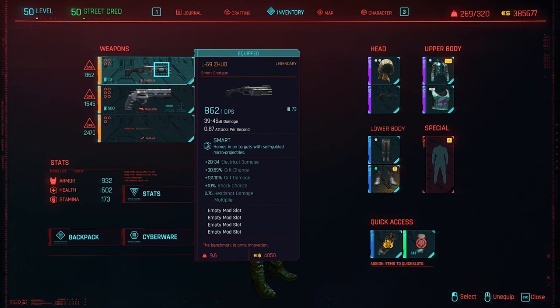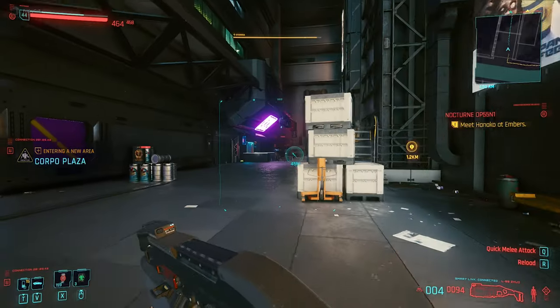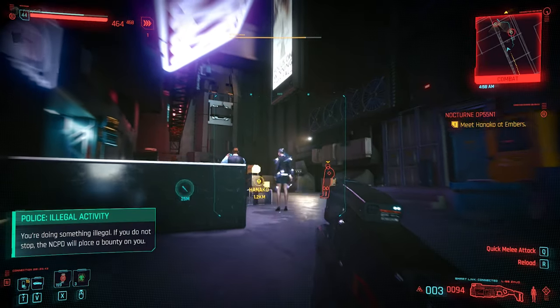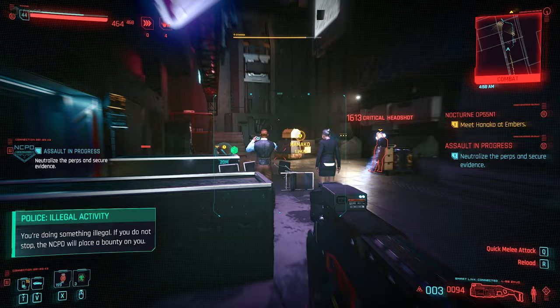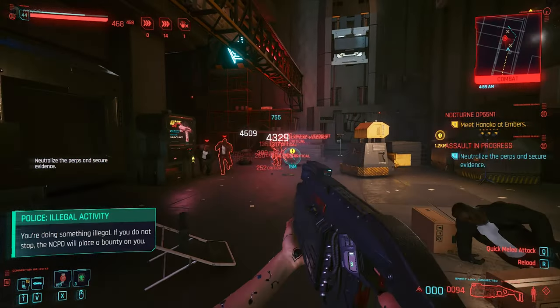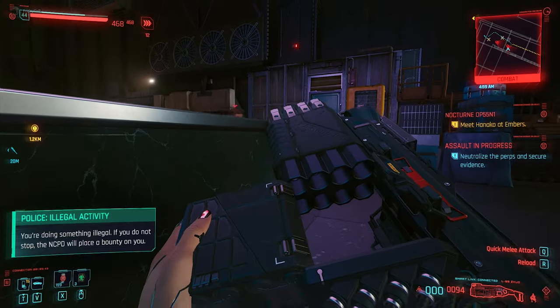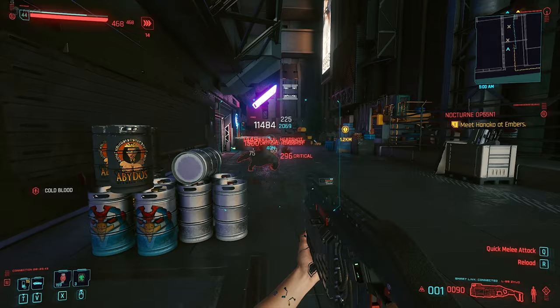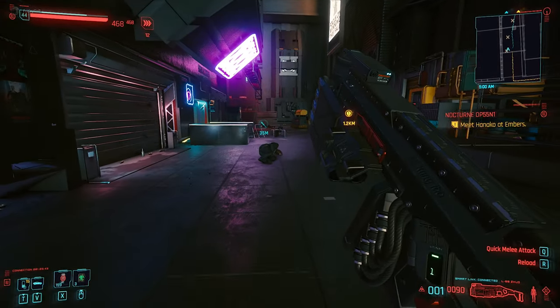So let's start with the L69, a smart shotgun. As you can see the DPS is quite low because, as I said, I don't have a shotgun build. But this smart shotgun is so powerful and amazing because the projectiles are self-guided — they are micro projectiles. You have a 131% crit damage bonus, shock damage, headshot multiplier and all you need.